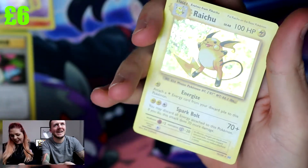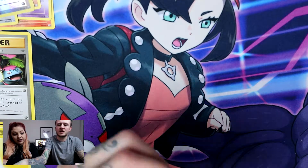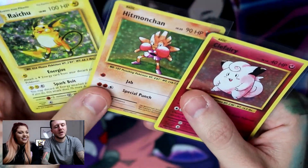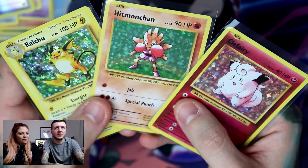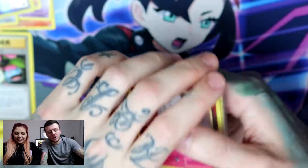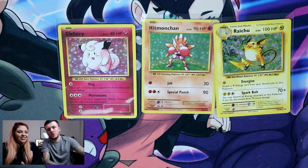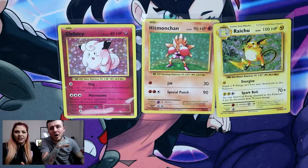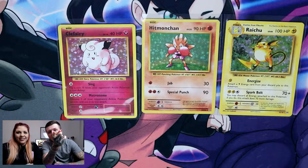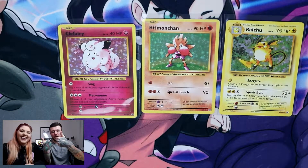So we didn't get any big EX boys out of those packs, but we opened six packs in total and got three holos — very nostalgic, really nice to have. These were three I never had in my collection when I was younger, so that's always nice. It would be nice to complete the Evolutions set but we haven't got the money! Thank you for checking out this video. Shoutout to Battleground Gaming — battlegroundgaming.co.uk — hit them up for any of your pack needs.